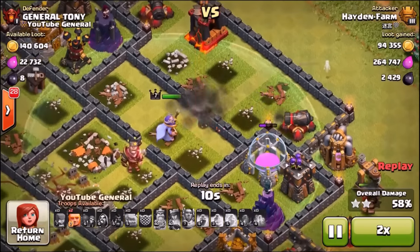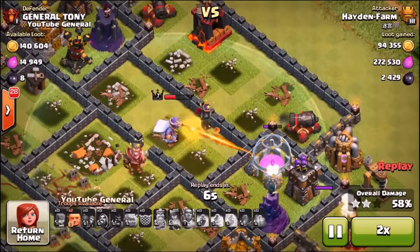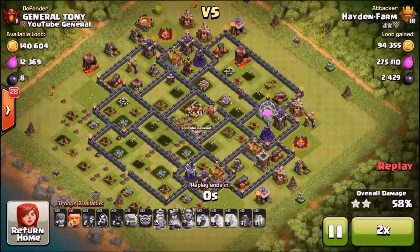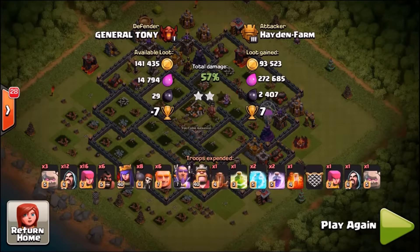He dropped a couple of giants on the right-hand side. Going double speed — the queen and Grand Warden are getting taken out, and that's where the raid ends. He had two giants left and didn't use them. Total: 58% and he took eight trophies from me. Not really the worst defense, pretty decent. He is a Titans League player — shoutout to Hayden Farm if you're watching. He got quite a lot of my dark elixir, which pissed me off a little!